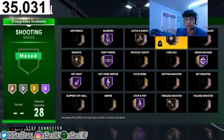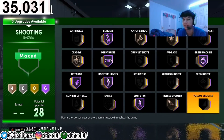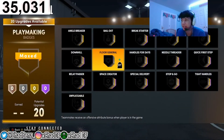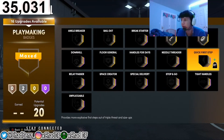In my badge layout I have Clutch Shooter on Bronze, Catch and Shoot on Bronze, and others. The Hall of Fame shooting badges are really, really good — a lot of slept-on badges this year. Hot Shots is amazing, it's a must. Blinders is slept on. Stop and Pop — all these badges are good for my playstyle. Anything I didn't touch I wouldn't really put anything on. Maybe Difficult Shots and Volume Shooter, but that's it. This is probably the best shooting badge layout you're going to find.